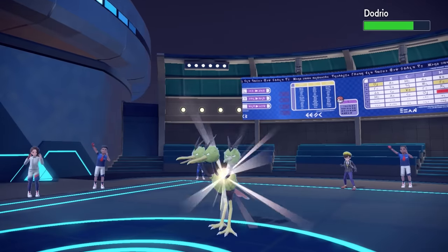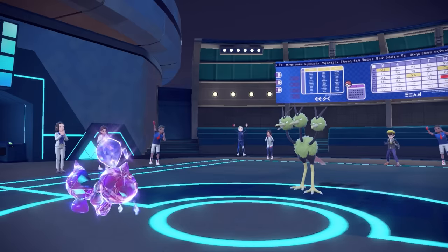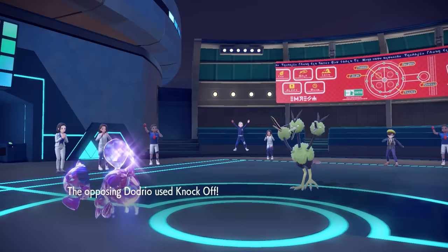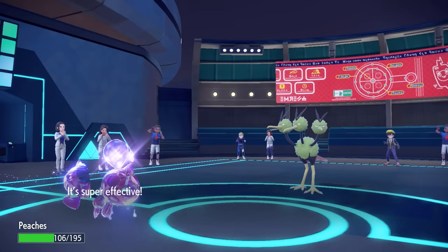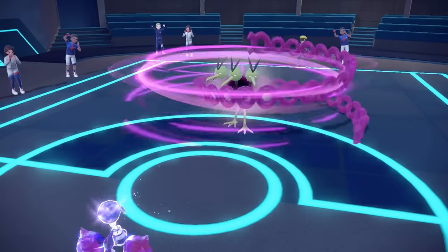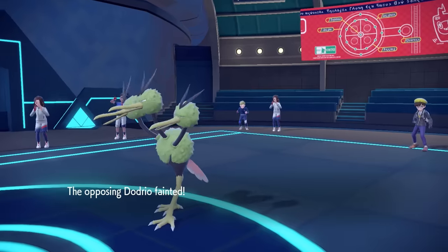They're running low on options as their Dodrio comes in. The only coverage it has is Knock Off, but I already had my Balloon popped so I have no item — the Knock Off isn't going to do enough damage. We are defensive as ever, and I fire off Malignant Chain to finish it off. Down goes the Dodrio and Pecharunt is absolutely that dude.